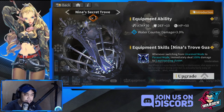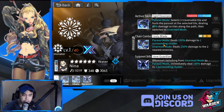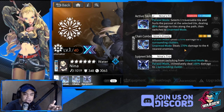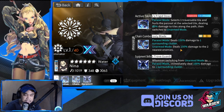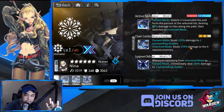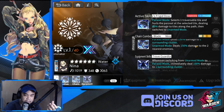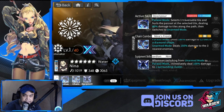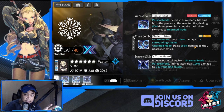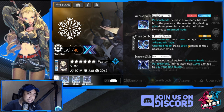For her chain combo, the damage is the same whether in parasol or unarmed mode. The difference is when she's using a parasol the area of damage is greater, but when she's unarmed it hits the number of enemies nearest to her - maximum four at 13-chain. So you cannot really maximize her without the parasol.